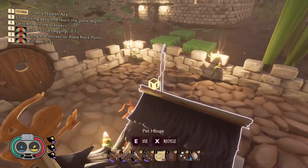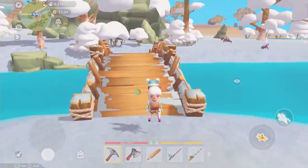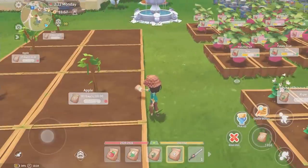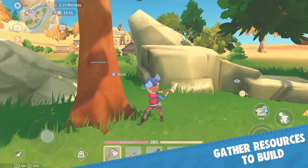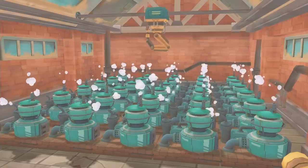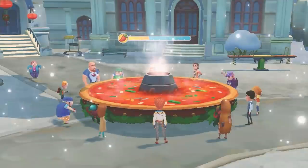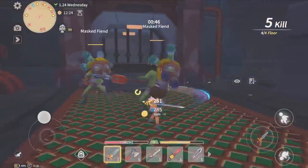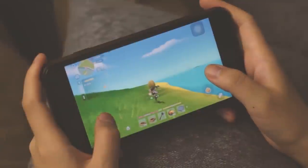I'd like to thank today's sponsor, which is a game called My Time at Portia. If you've heard of this game before, it's because it was a hit game on PC, being one of the top selling simulation RPG games on Steam. But now for the first time ever, it's been ported onto mobile devices with 100% of its original gameplay, but brand new mobile functions and design, like new user interface with virtual controls, easy assembly, and different save functions.